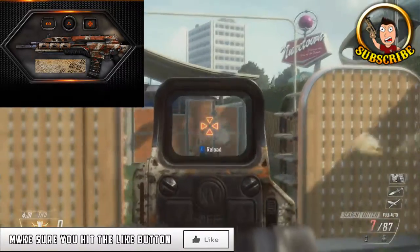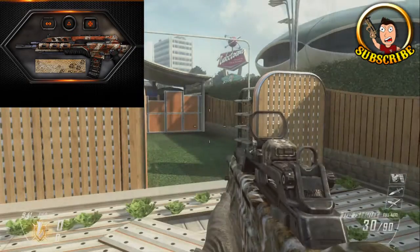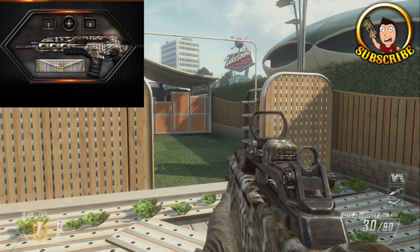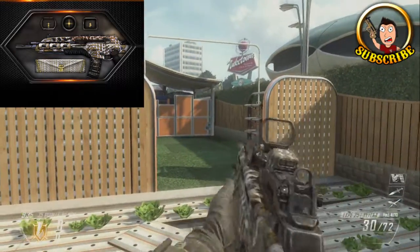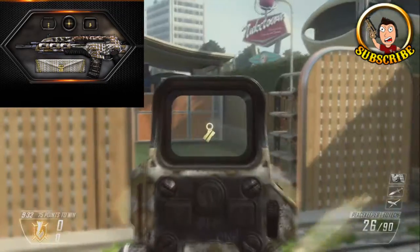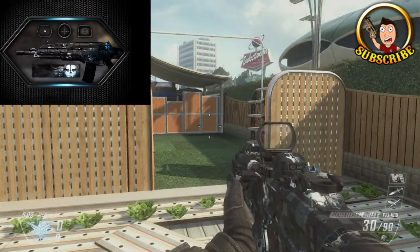As you guys can see on screen now, we have the Coyote camo, which doesn't look that bad, but in my opinion the title is pretty blank and I really don't like it that much. Next we have Glam, which is some sort of jewelry-style camo and it doesn't look too bad. The actual title itself is a bit more decorative than the other one, but it still doesn't look that great.